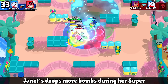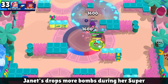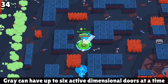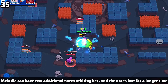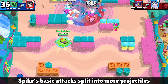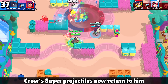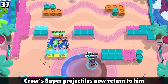For Janet, whenever she uses her super, she drops more bombs — but it's not just more bombs, it's like carpet bombing the entire field. Gray can have up to six portals active at the same time, which is fun. Melody's I know is strong because she can have up to five notes spinning around her instead of the normal three. Spike's basic attack will split into twice the amount of projectiles. For Crow, his basic attack works like a boomerang — he throws out the daggers and they come back to him, which actually increases his damage a lot, but some of these other mutations are just way better.